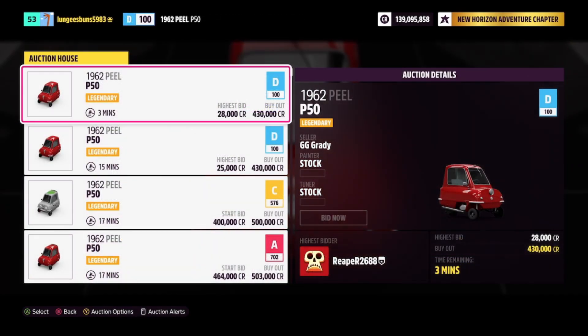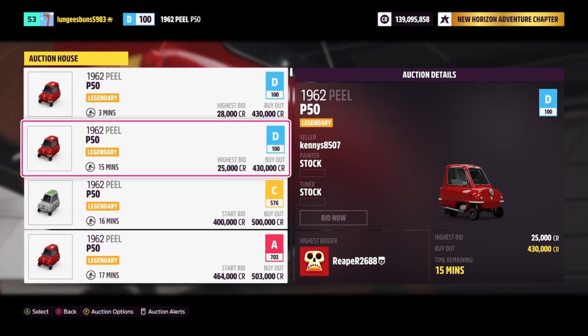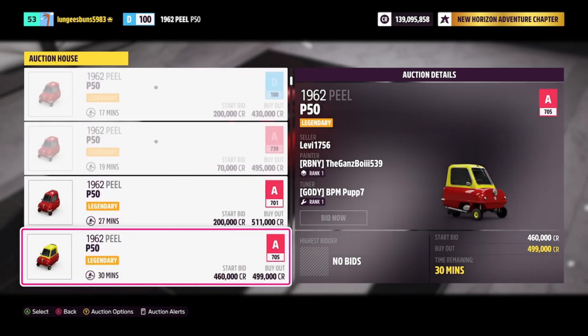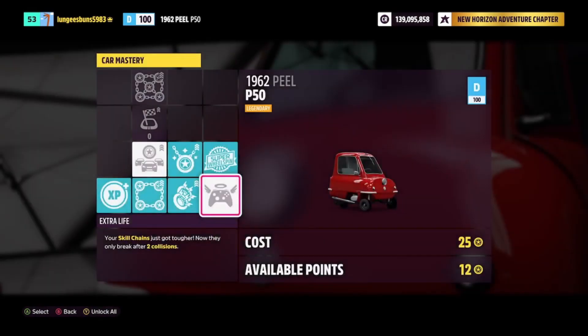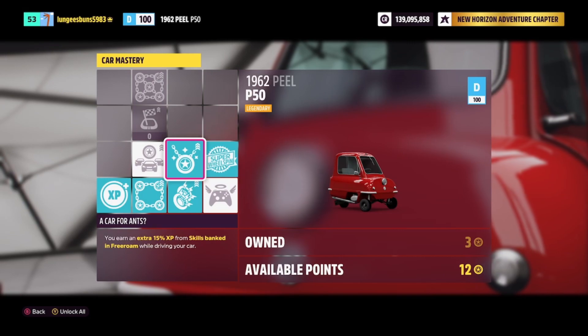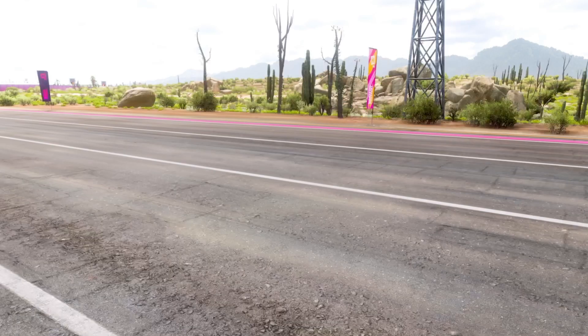The third vehicle on the list is the 1962 PLP 50, which can be purchased for around 400,000 to 500,000 credits — pretty costly. However, the skill mastery tree includes a super wheel spin, and you can always sell it afterwards to recoup some money.